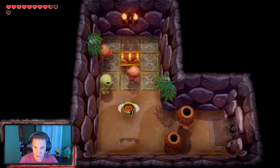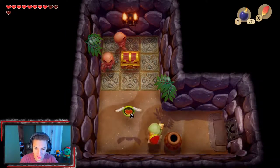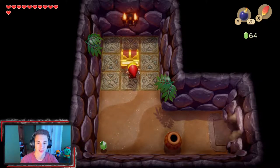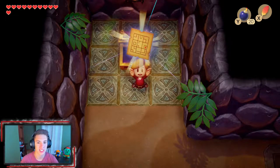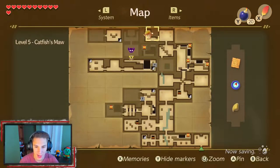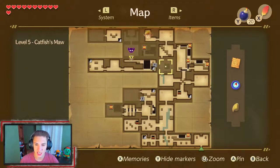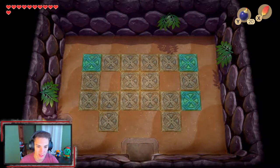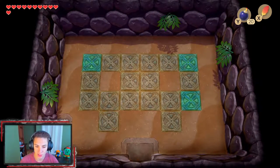We make our way back, taking out skeletons which only take one hit now with the red tunic. We grab a chest and get the dungeon map — let's check it out. Look at this place, it is enormous, absolutely enormous. We're going to start making our way back to the beginning because that's where we're going to face this guy for the fourth and final time.